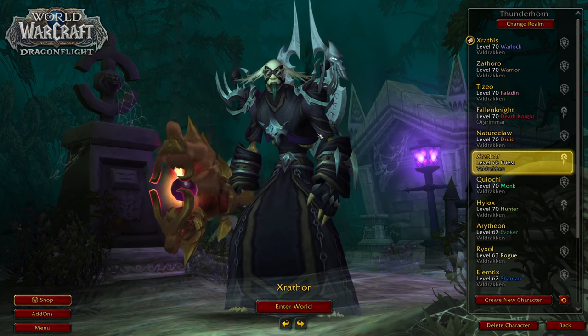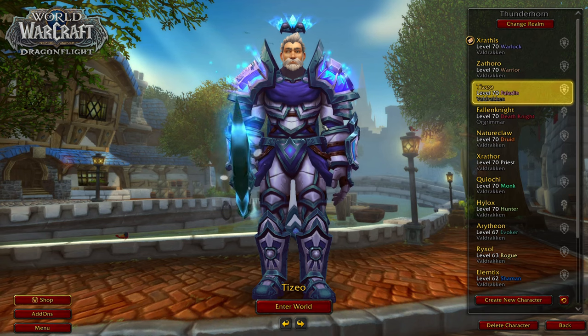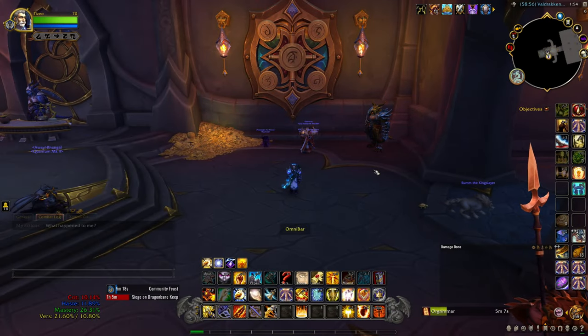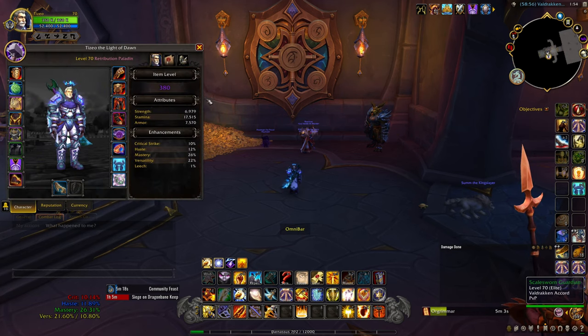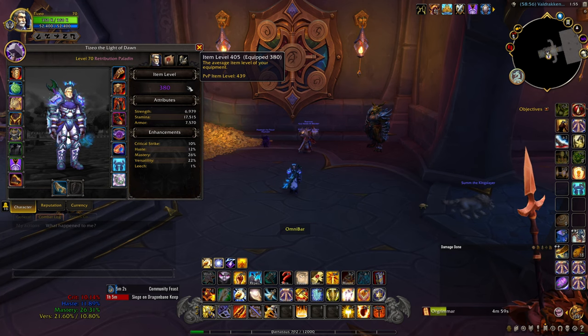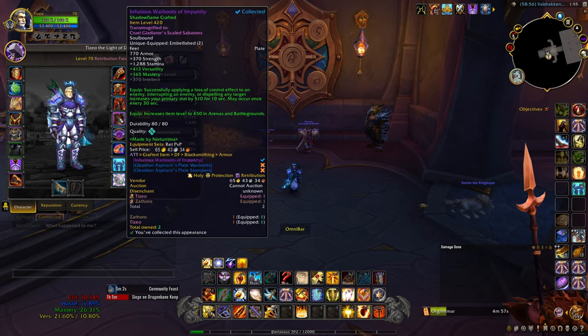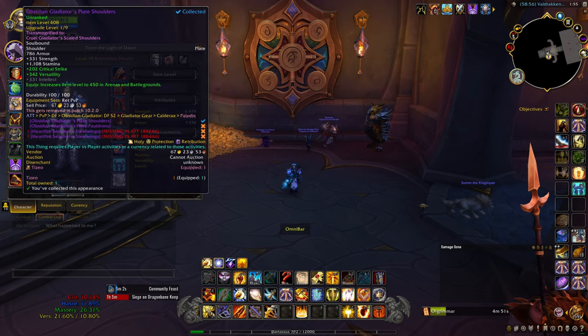Gonna go on my Paladin first and then work our way up onto my Warlock. Alright, I'm on my Paladin right now. Our loot spec is set to Retribution. We are currently 439 item level with our PvP gear. We have these boots, which is really good, and we also have this chest, which is really good as well.